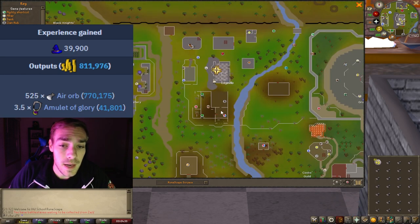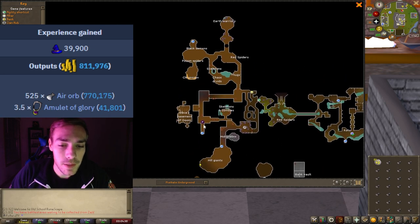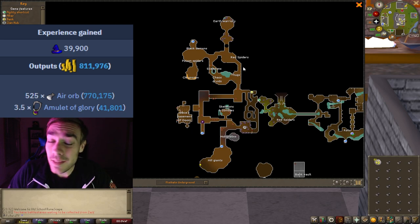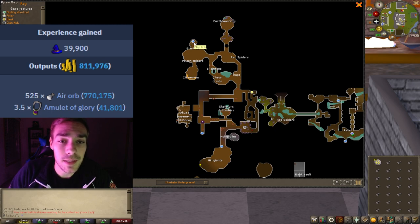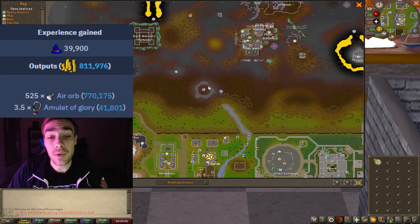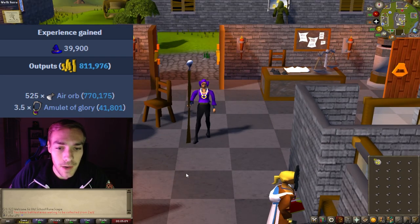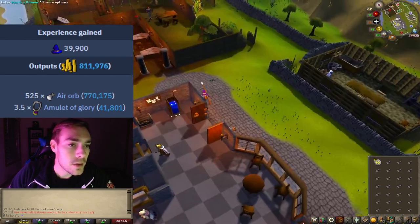Next up I'll show you where it's at. The Edgeville Dungeon is where you'll need to go — there's a trapdoor down there and this is the location you will come out of. You want to go north, then east, then north again. I go through the gates; some people go through the red spiders to avoid opening the gates, but I recommend the gates. Then you go to the black demons and there's a ladder you'll click on. You can't just run straight in — there's a moat of water around it, so you have to go around.